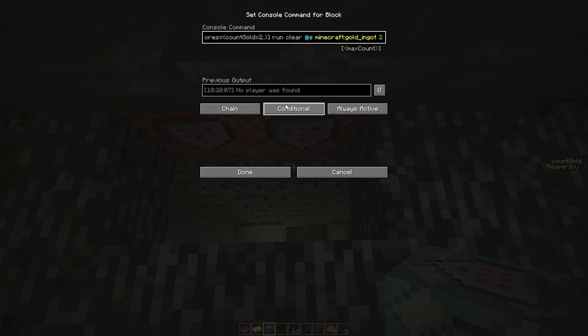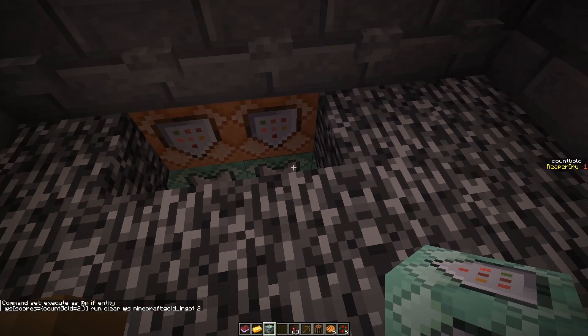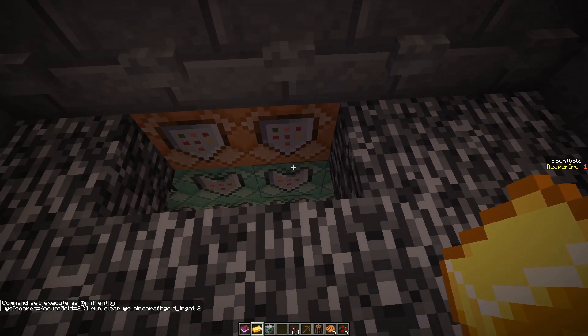We check that person, and if they fail any condition — like not having the two gold — it's going to fail. Having fixed that, we have one gold bar and we hand it in.